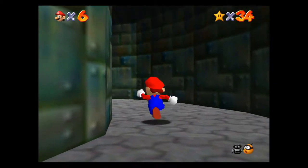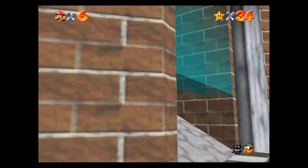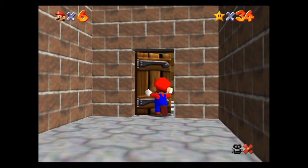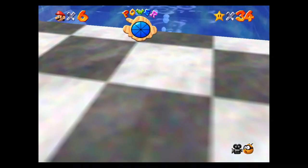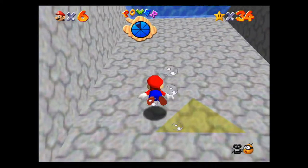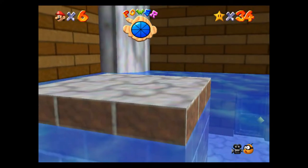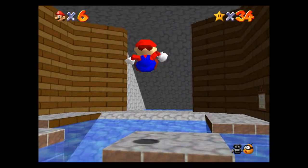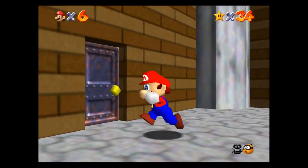Now we're at the door that we just unlocked. Let's go and drain the moat that's around the castle, and pick up another power star and a power cap. So we're going to swim over here. Yeah, let's go over here — we're going to stomp these two pillars. Turn around, Mario. There we go — we're going to stomp these two pillars and it's going to drain the water, and then we'll get access to the moat area.